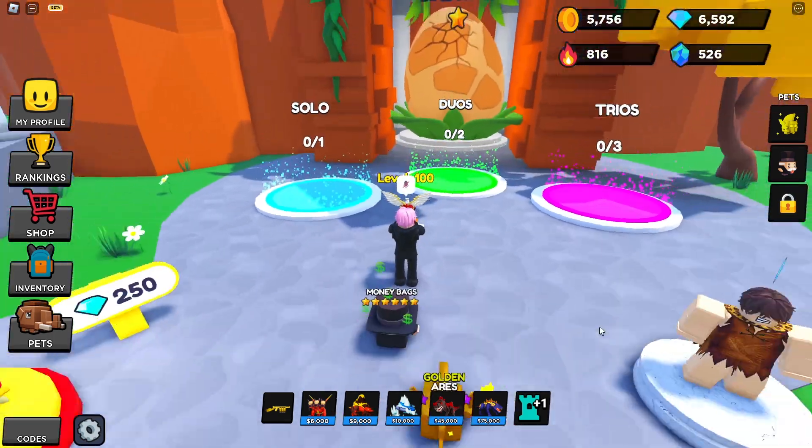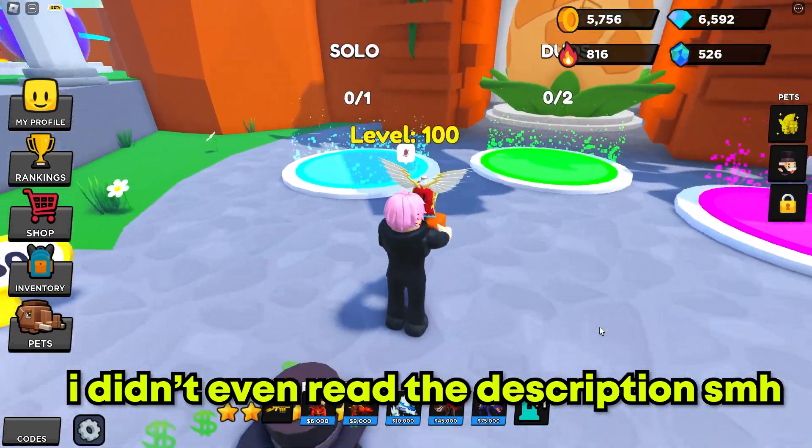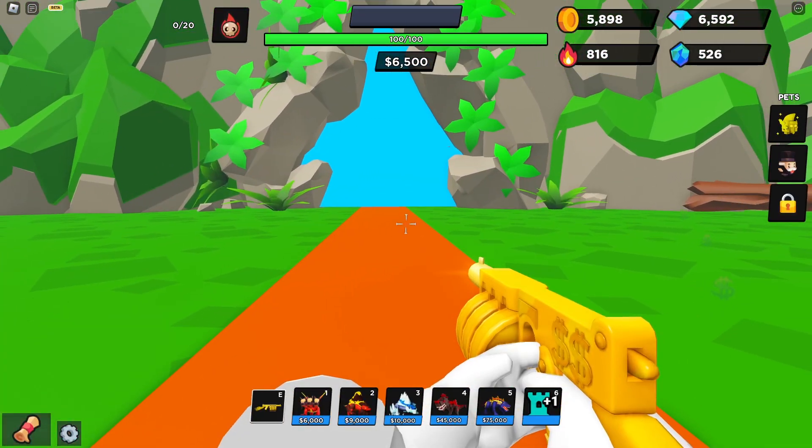So it wasn't fire or ice — I guess it's here in the dino world, which makes sense. Let's try this new map, see what the new gun's about.